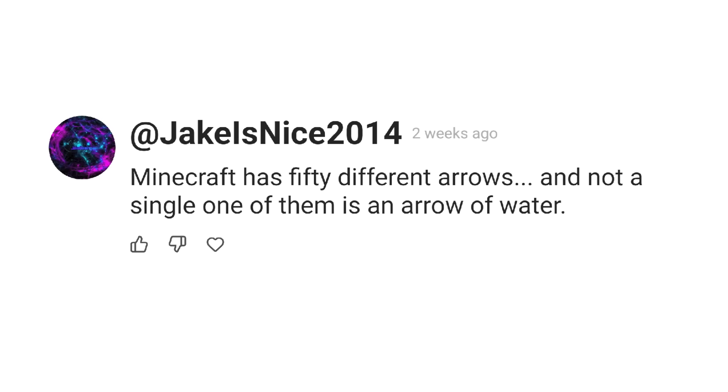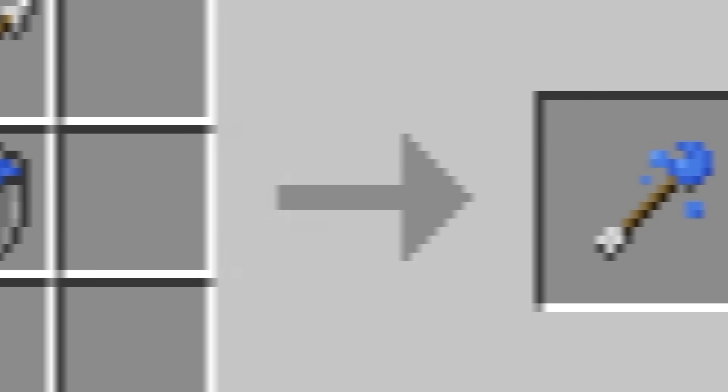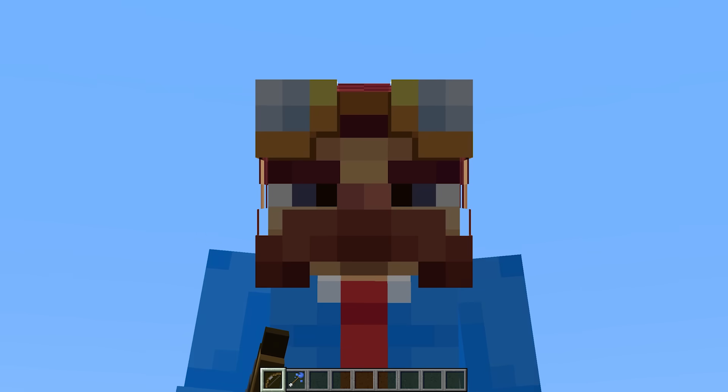Minecraft has 50 different arrows and not a single one of them is an arrow of water. I couldn't think of a way to actually obtain the arrow — is what I would be saying if I didn't do this. Let's just give this arrow of water a try.